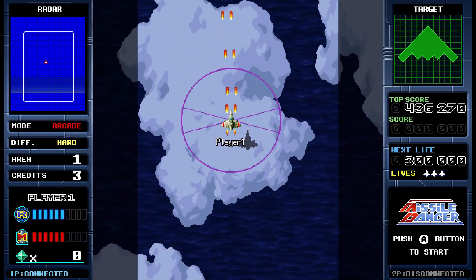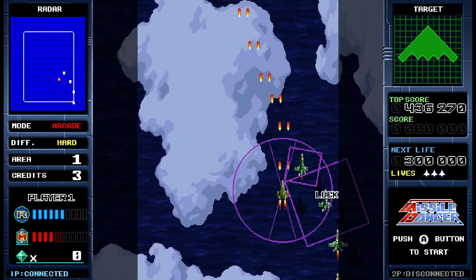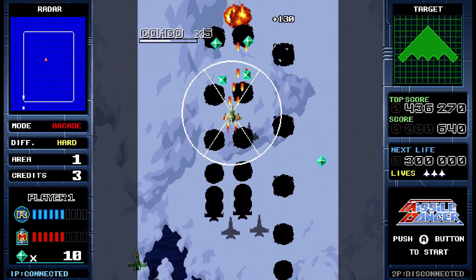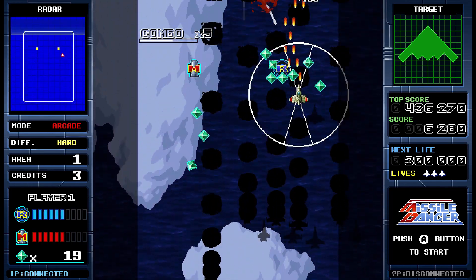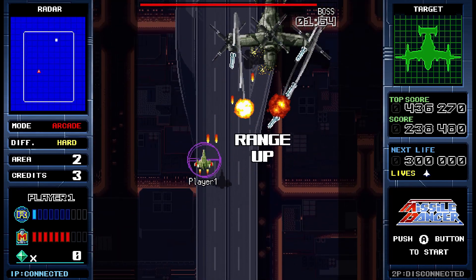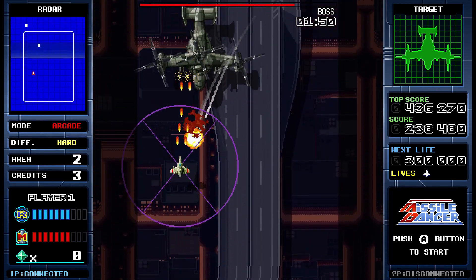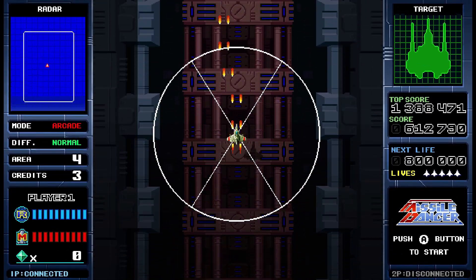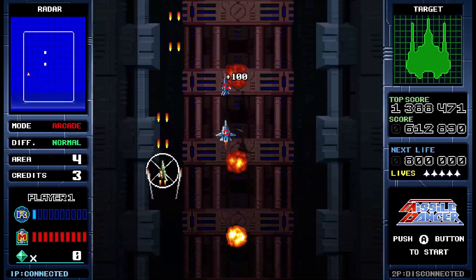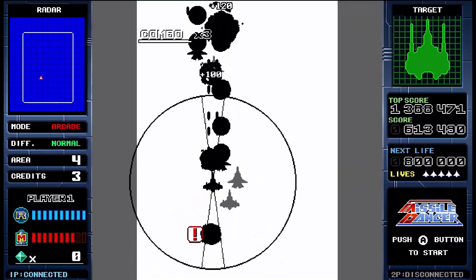It's priced at $9.99 US in the eShop, which is a bit higher than I'd expect for a smaller shoot-em-up game like this. That said, Missile Dancer is fun and may be worth checking out if you need another shoot-em-up for your Switch, especially if you want to grab a friend for co-op. I just wish it had a little more content, or was priced a bit more appropriately. I'd love to see an update that includes online leaderboards, and maybe a mode like Boss Rush, or a longer version of the Caravan mode.